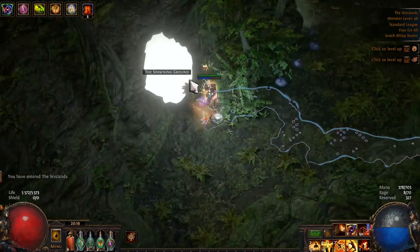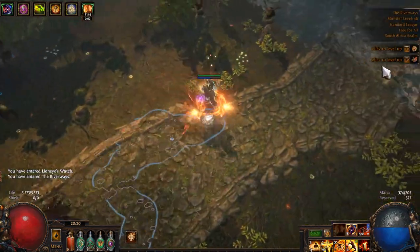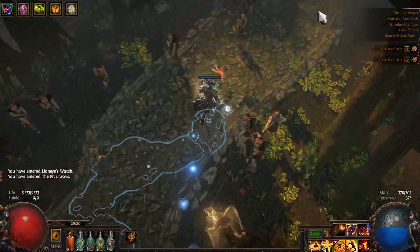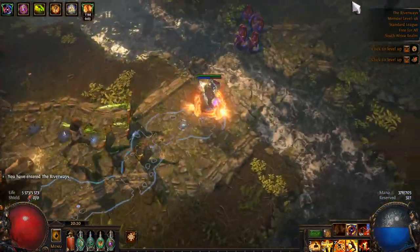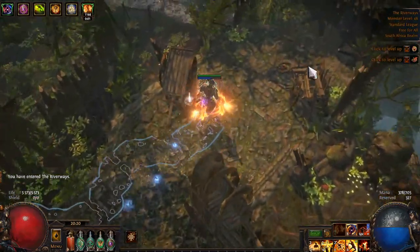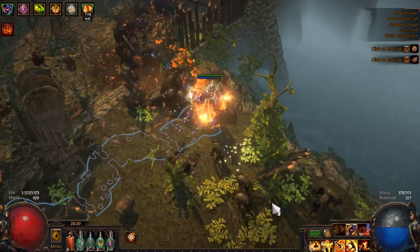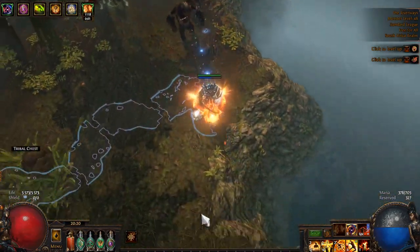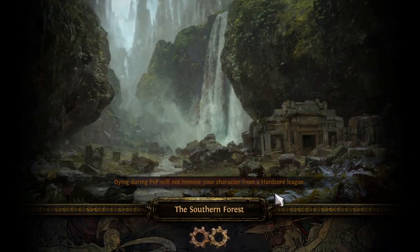Head to the Spawning Grounds, kill Ryslatha, and then follow this road again — all the way up to what was previously the entrance to the Bridge Encampment, but now it's overrun and blocked off. Once you get here, just go down and to screen right. This will pop us out in the Southern Forest.